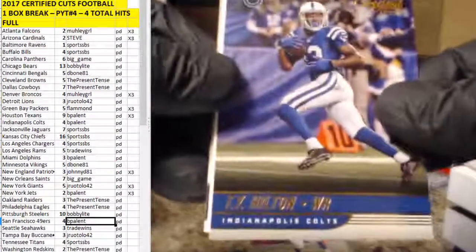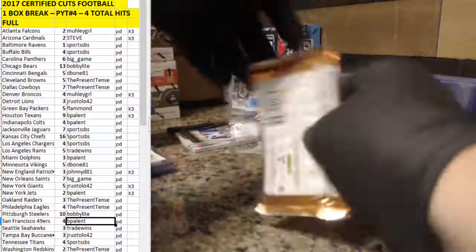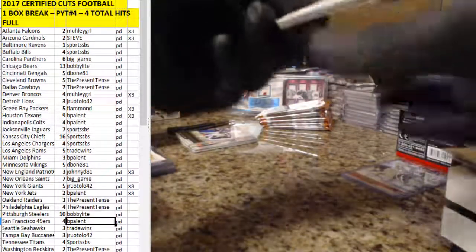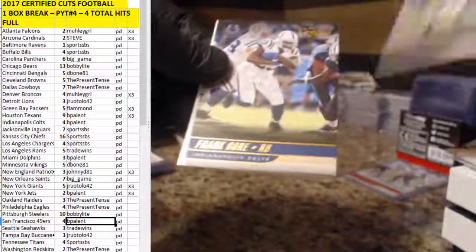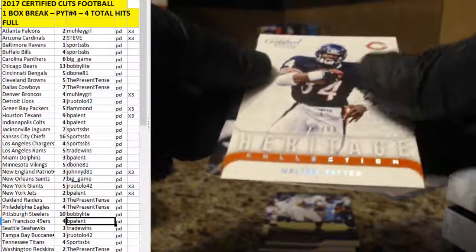Latavius Murray. T.Y. Hilton. Filler, filler. D.J. — Great Expectations. Matt Forte. Sam Bradford. Frank Gore. Another filler. There's a cool one — Walter Payton Heritage, 21 out of 99 for the Bears. For some Bobby. And a Marshawn Lynch.